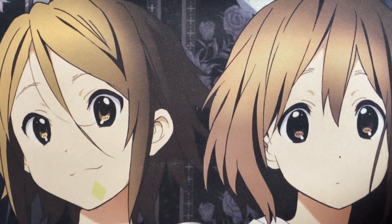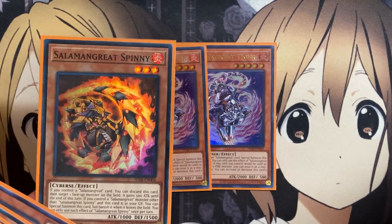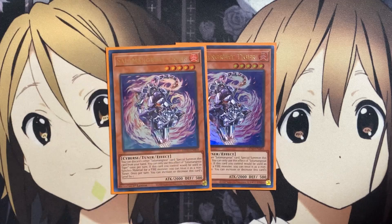I'm also running two copies of the new Salmongrate Tiger. It is a tuner, but also just another easy special summon from your hand — you can discard one other Salmongrate card to special summon this card from your hand, once per turn. If this card will be used as synchro material for a Fire monster, you can treat it as a non-tuner. And once per turn, you can increase or decrease this card's level by one. So with this card being a level 5 tuner, you can synchro summon into Salmongrate Burst Griffin using our other level 3 monsters including Gazelle, Spinny, and Foxy. Setting them in the graveyard as a discard cost means you can then special summon back the card needed for the synchro play.